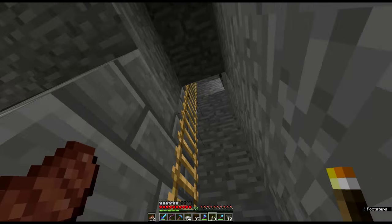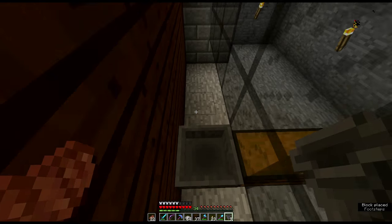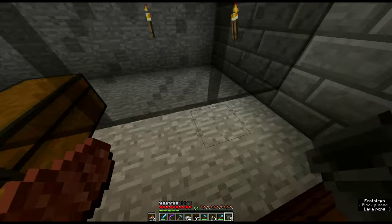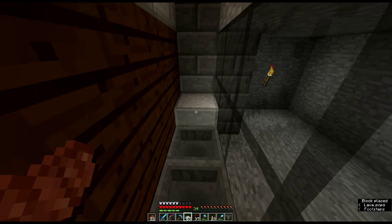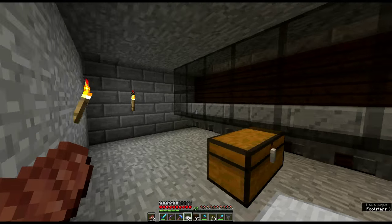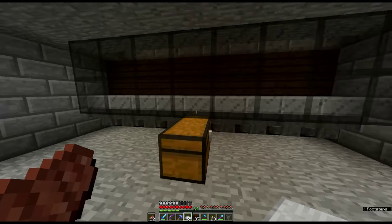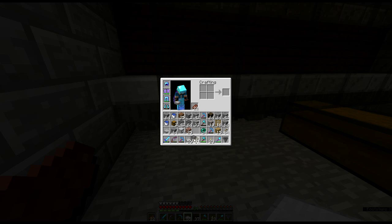We've got ourselves a little room right here at the bottom - as you can see it goes all the way up there. We've got a chest in the middle and we've got some hoppers, so I'm going to put one into that chest and the others are just going to go into these hoppers. These are just going to go into each other, which is fine, and then we'll put some half slabs on top so nothing can spawn on those either. If we throw something in there it disappears, goes into the hopper and ends up in the chest, so that's pretty good.